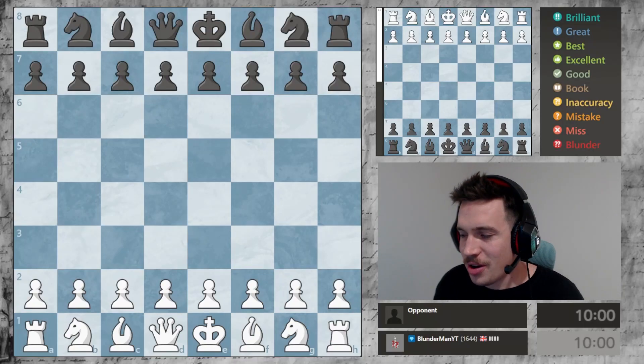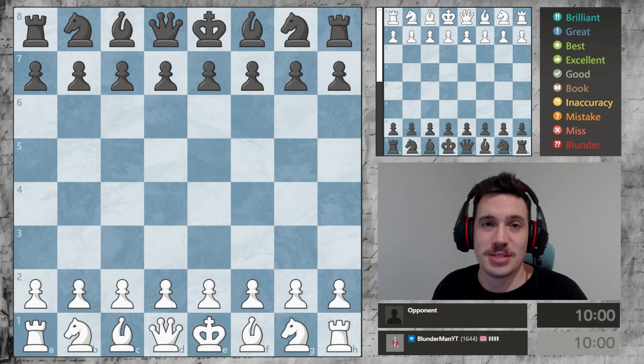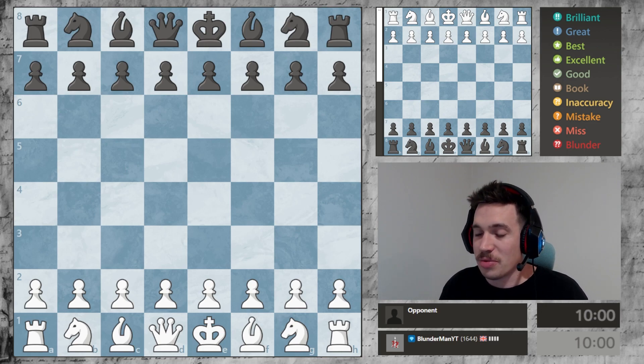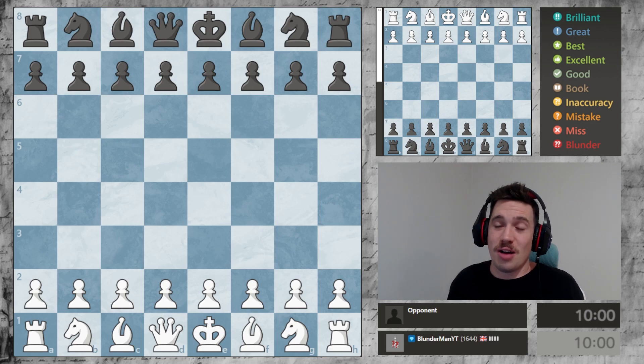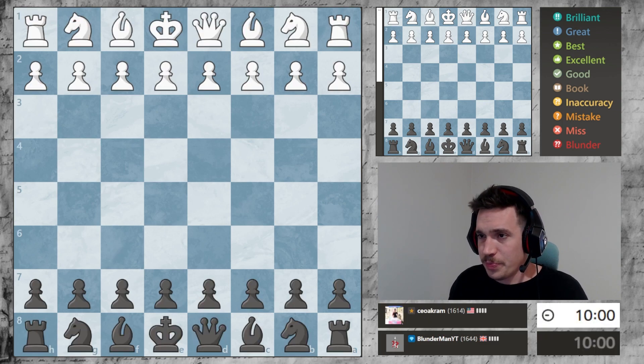Hey lads, welcome back to another game of chess. This is day 124 of my series to get to 2k on chess.com. We're currently 1644 after getting that double brilliant game yesterday, which was very exciting. Let's jump into the pool and see who we're playing against — a 1614 from Malaysia, and we're playing the black pieces, which I like to see.